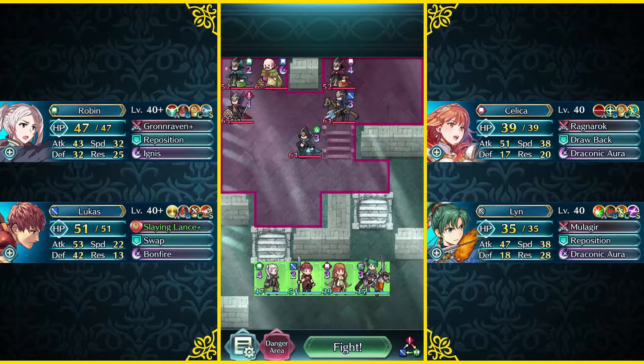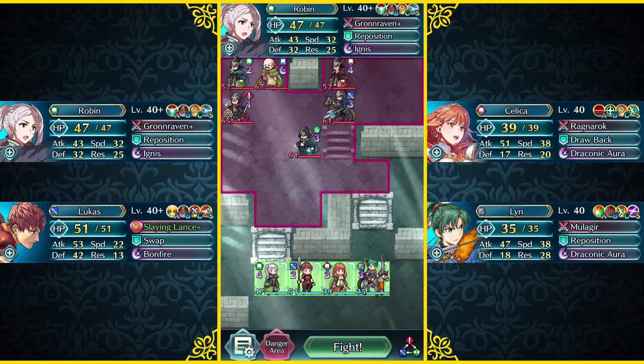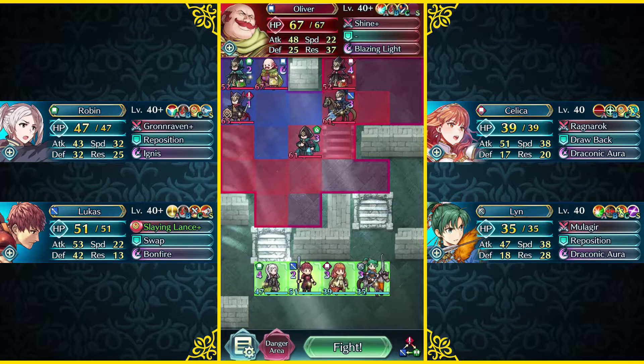So we're gonna run down the units that we're running and their sets before we hop right into this. I am starting off with female Robin over here. She's running a standard Grand Raven and Triangle Adept set. Grand Raven doesn't really come into play, but the Triangle Adept really does help her take on Oliver.